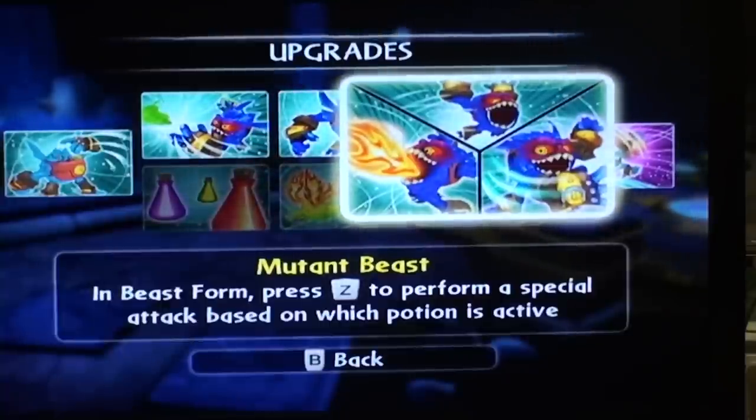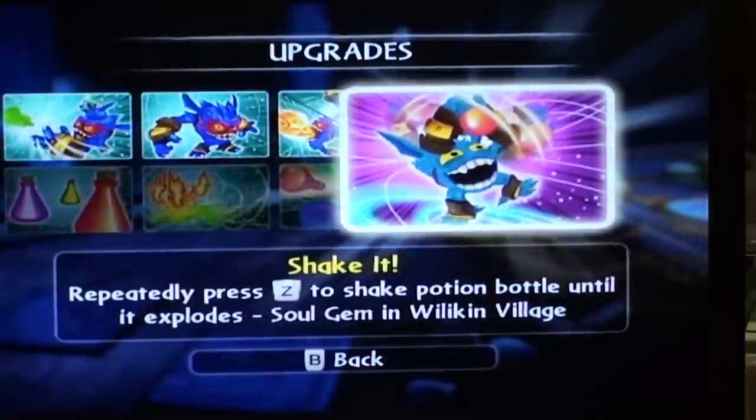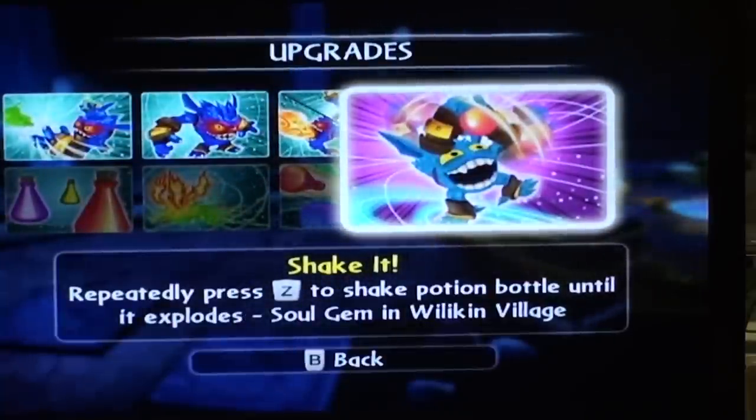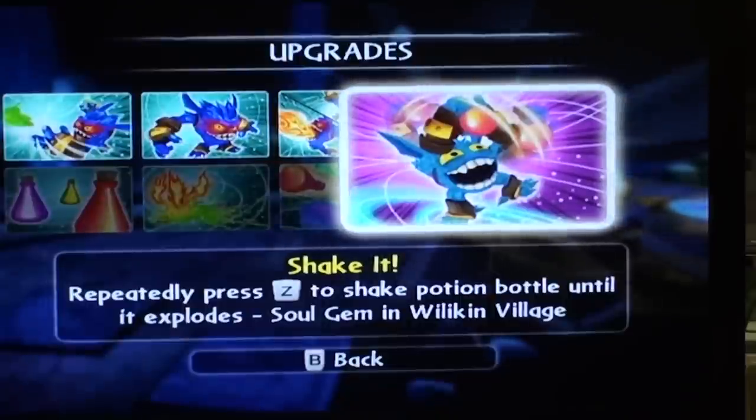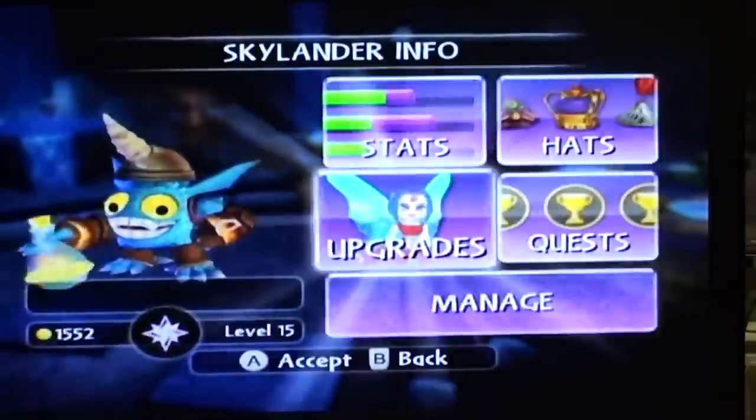The yellow is my favorite, which is the flame thrower. And then the soul gem: Shake It — repeatedly press Z on the Wii Remote to shake a potion bottle until it explodes. The soul gem is found in Wilkin Village. Without further ado, let's get cracking.